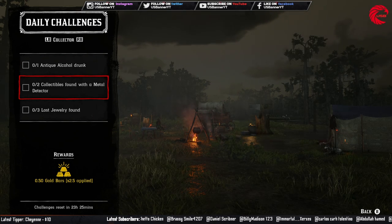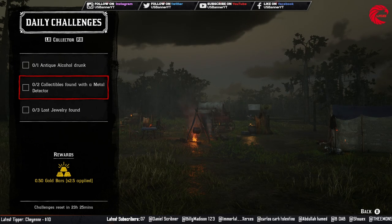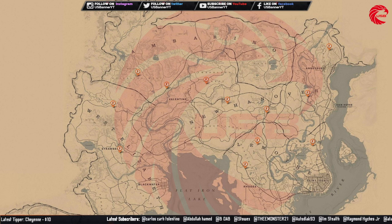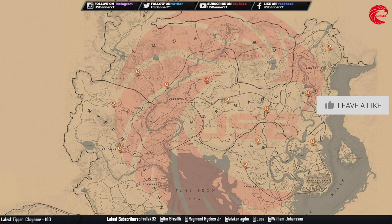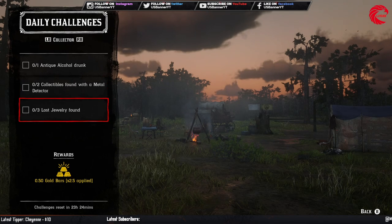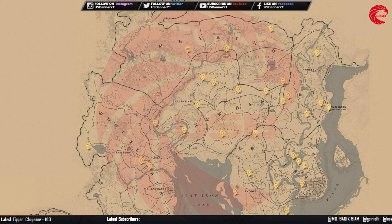After that you have to find 2 collectibles with the metal detector. I prefer going for coins, as coins always have to be found with a metal detector and shovel. Go to the coin location before 12 AM global time — after 12 AM you cannot find them there. Make sure you have a metal detector and a shovel. Then you have to find 3 lost jewelry items — go to the lost jewelry location before 12 AM global time for today, 16th October, as after 12 AM they will no longer be in the same location.